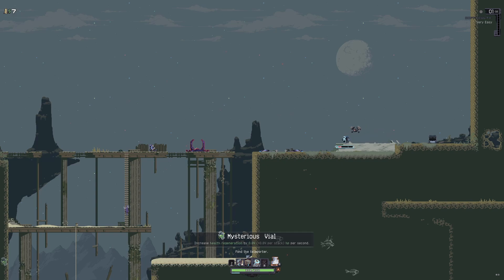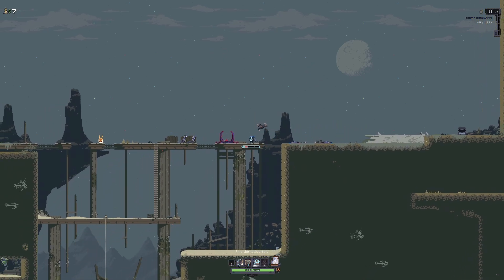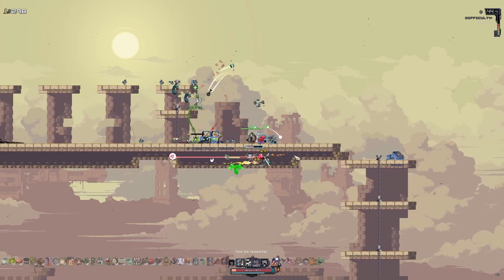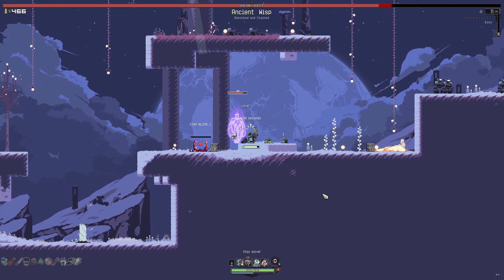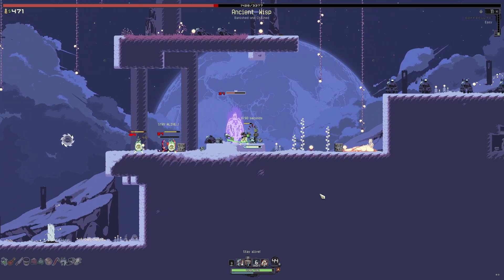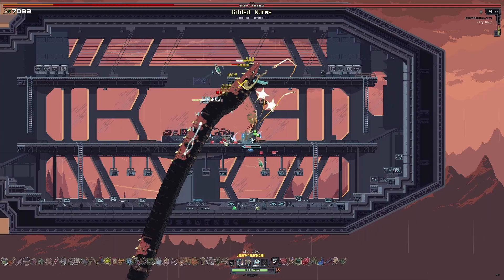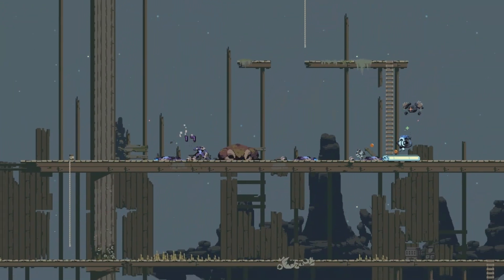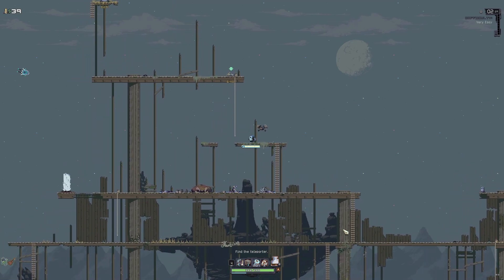My personal favorite loadout is Scrap Cube, Suffocate, and Salvage. The Scrap Cube does very big damage when pushed around, especially against bigger enemies like bosses — the Magma Worm and Gilded Worm especially. Each cube will also draw the aggro of enemies, so you can use the cube as a distraction if you need.